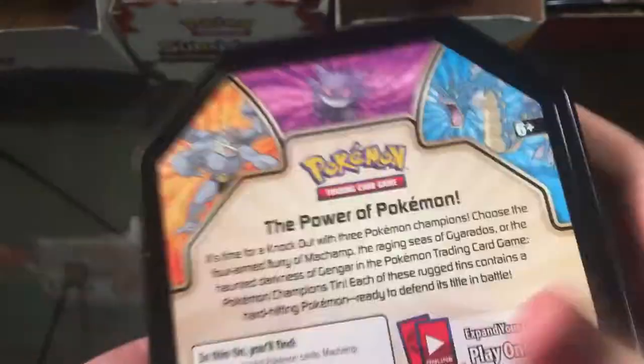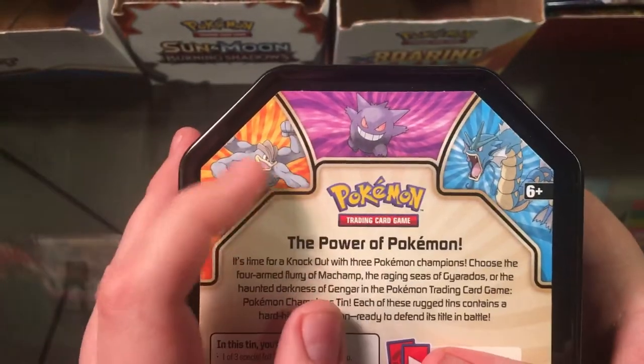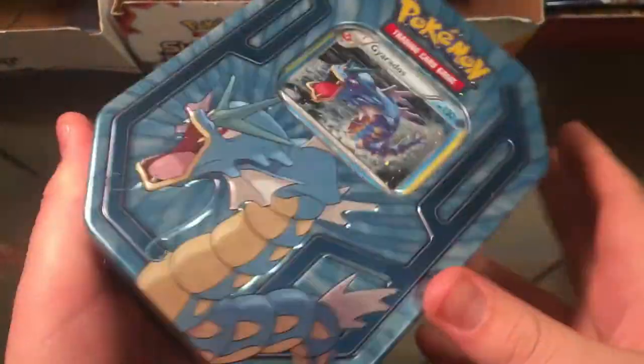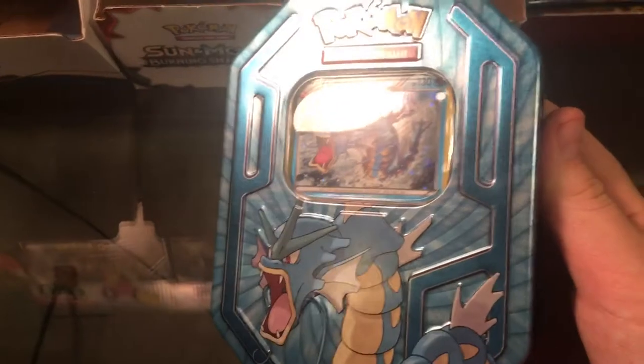Now there's three sets — it's Machamp, Gengar, and Gyarados. Of course I got the Gyarados tin. Let's open it.